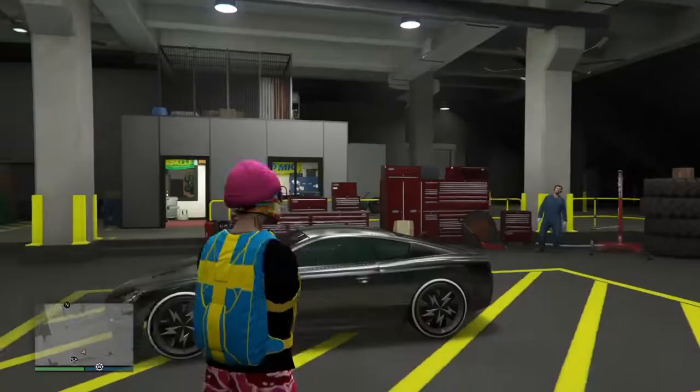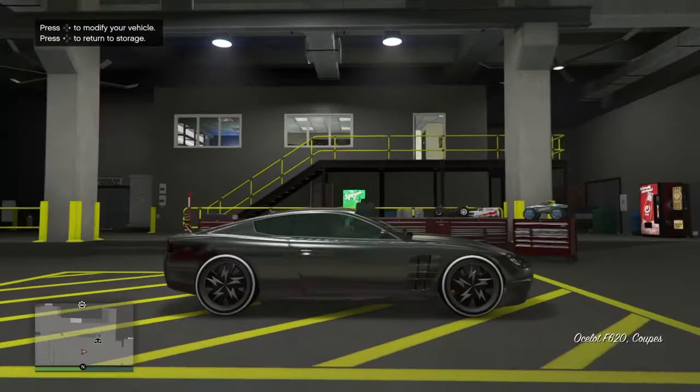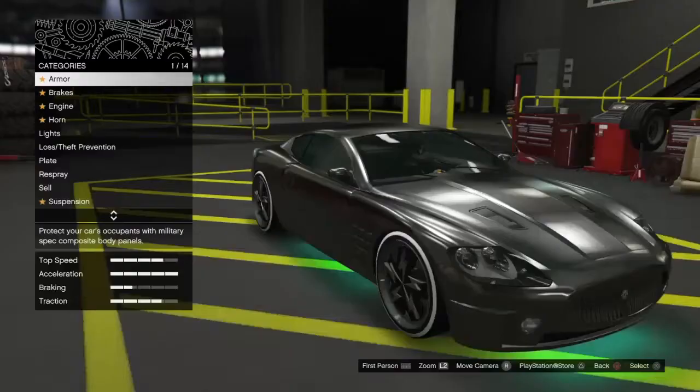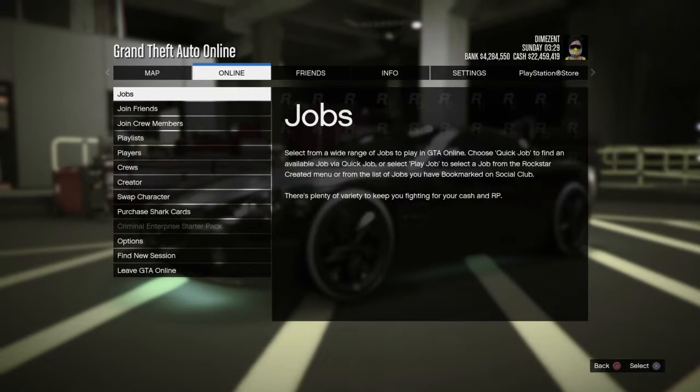If you didn't hit that correctly, just keep trying it over until you get it. But once you hit it, get back into your vehicle and change one thing on the vehicle — so I'm just going to go ahead and change the armor. Very easy. After that, press Options and go down to Cruise.